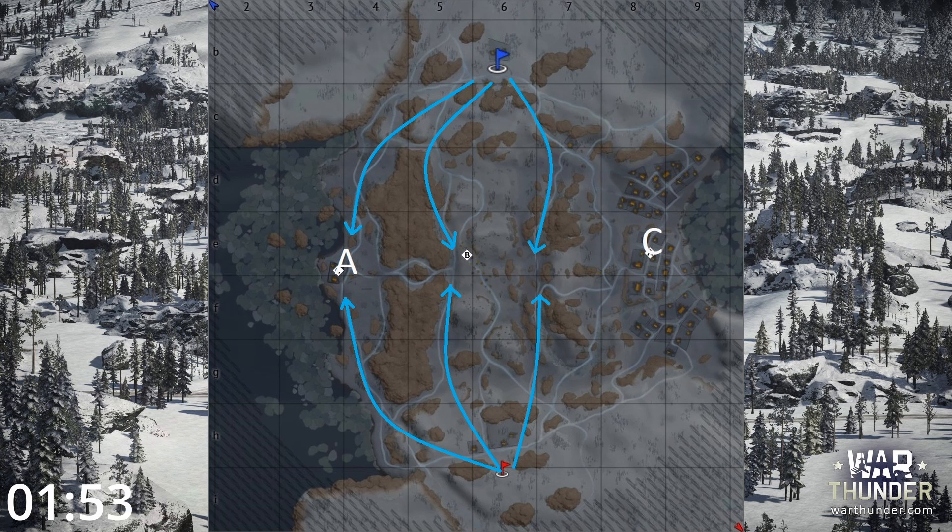Finally, the C route is even worse because you can get sniped by someone hiding on the rocky hill, and if by some miracle you manage to drive the road without getting hit, you arrive in a huge valley in which you can get sniped from every angle. I know I say it a lot in my videos, but this time it's actually true — Finland is hell on earth. Like the real one, with the devil and everything.